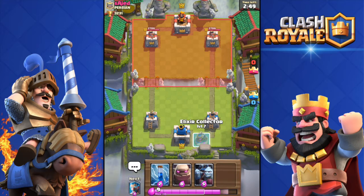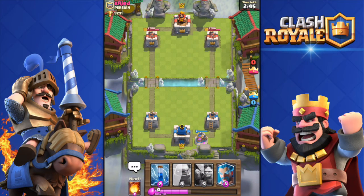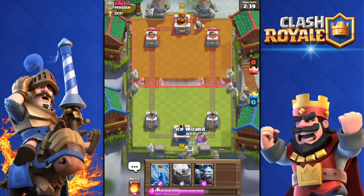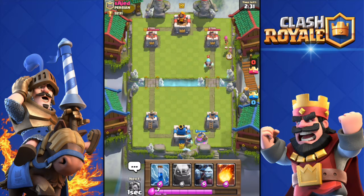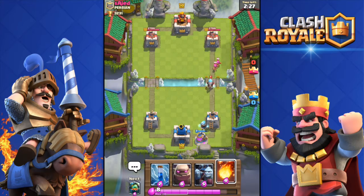Second battle against a level 10 player. I dropped my collector and he threw in his ice wizard — I'm going to do the same. I don't want to deploy my golem yet, it's way too early. Never do that — it's super risky, wasting 8 elixir like that.